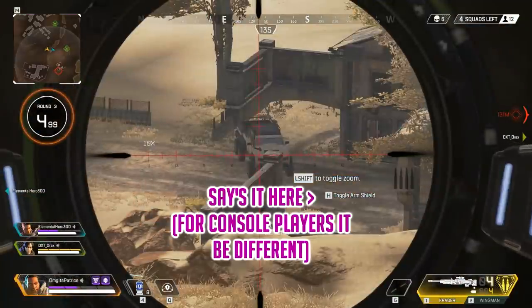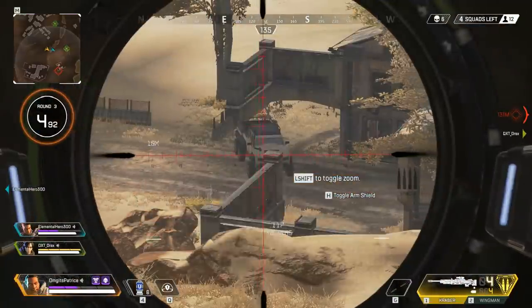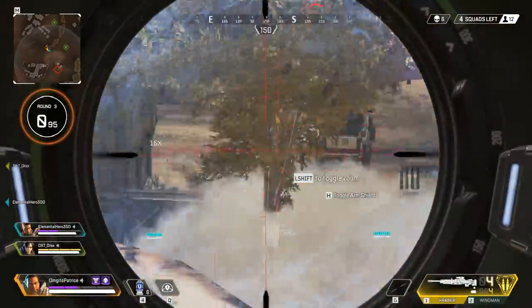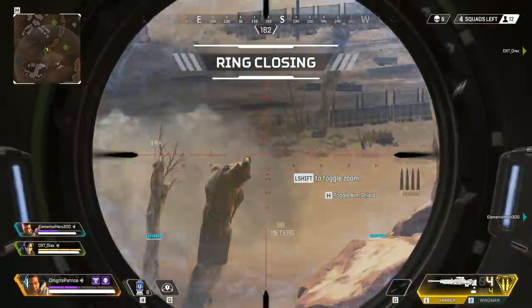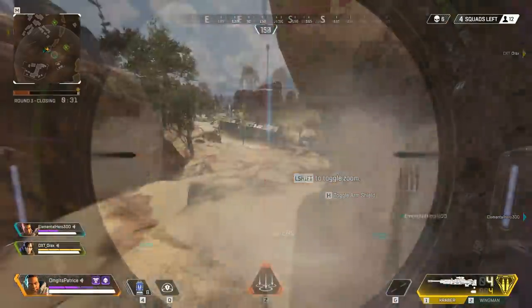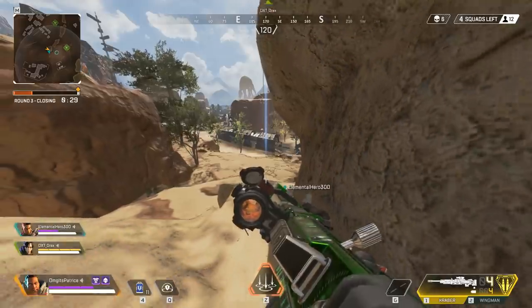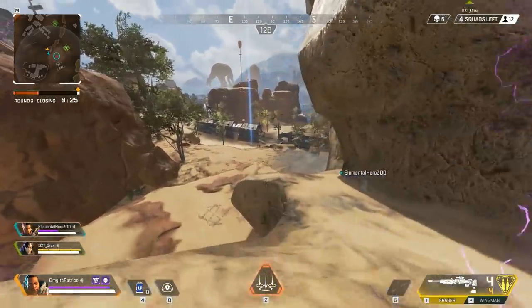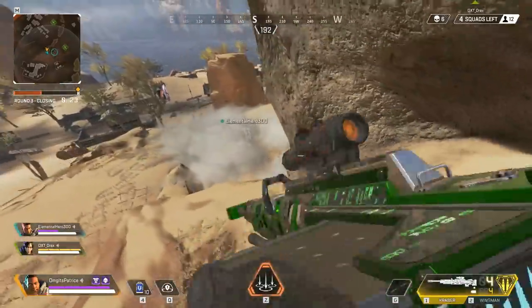One tip to keep in mind is that you can turn the shield off. So if you are scoping somebody from a distance and want to be sneaky, make sure to turn off the shield since it can be pretty baity. But don't forget to turn it back on when you go back into the fight. This passive is usually not much use in close fights, since you don't really want to be aiming around an enemy when he's jumping around.